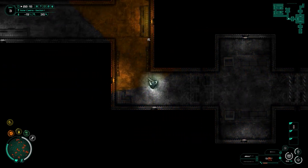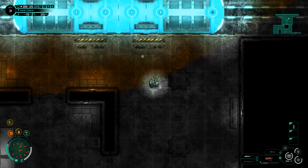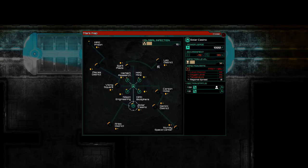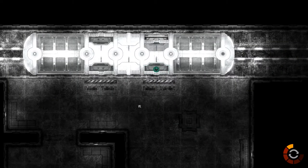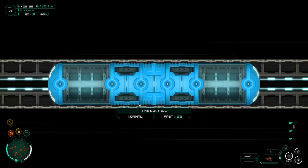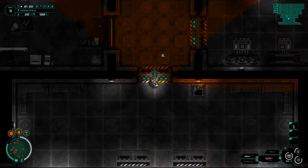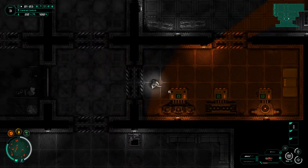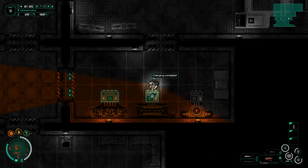All right, nice uneventful walk back — I like this. Let's get into the train and get back. We'll go — 25 minutes, that sounds good. Let's have a look at our research and recycle areas, dump all the stuff I need to get rid of, and see if we can upgrade any equipment.